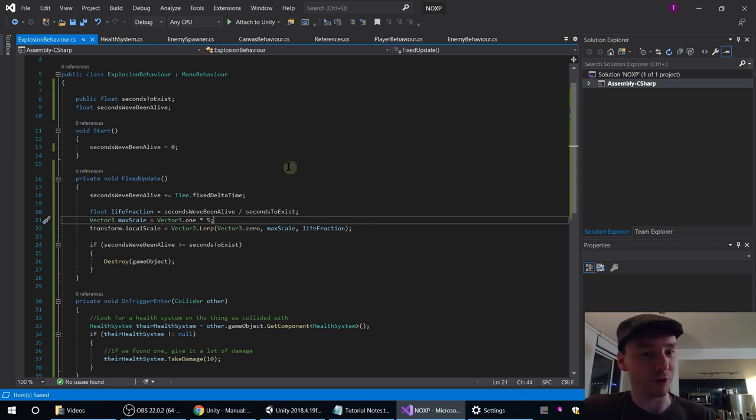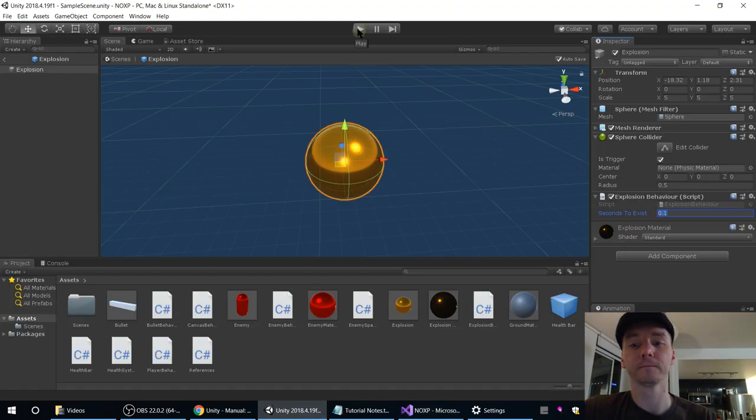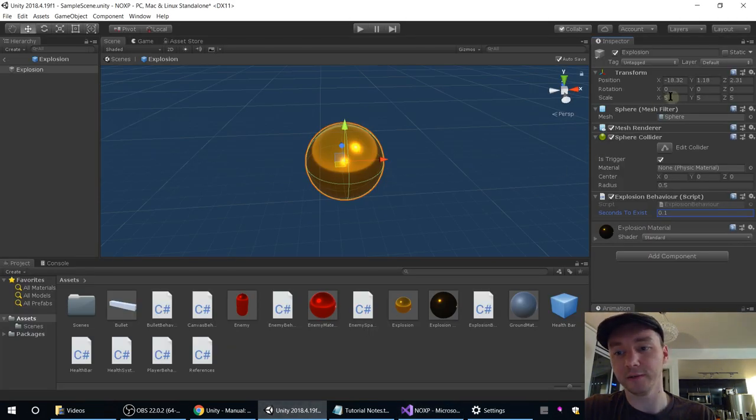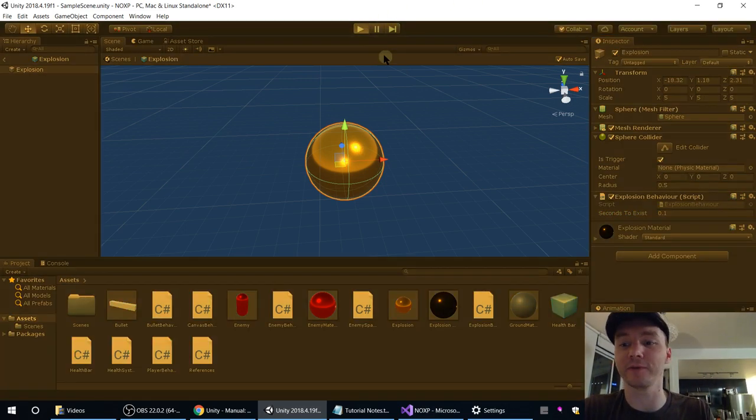So this should just mean we grow over the course of our life. At max size, we'll be destroyed. Just in case it isn't clear — what we write in code is going to override whatever's in the inspector. So the fact that we'd written 5, 5, 5 in the inspector doesn't really matter anymore — our code now controls scale. It will override that with the absolute values.